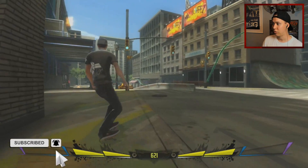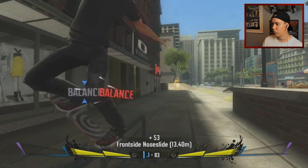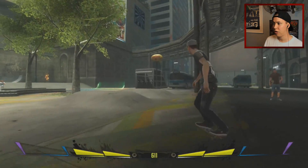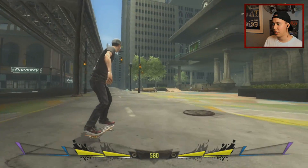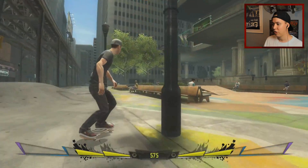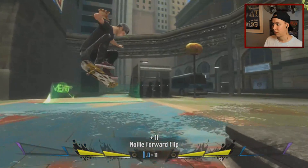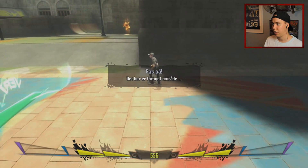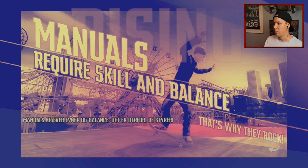We'll save a session marker here. Do a double flip to a back nose blunt to a tray flip out. How did I do nollie stuff? That's on LB — I hold down, and as soon as I let go of LB then I'm not in nollie anymore. Nollie trays look a little better than the regular ones. What about a forward flip — we got a nollie impossible. Let's travel with the metro. Rising Island Station — let's try to go here. Manuals require skill and balance, that's why they rock.